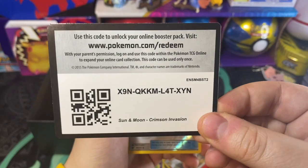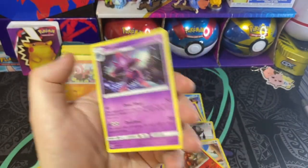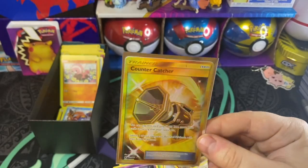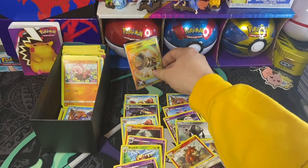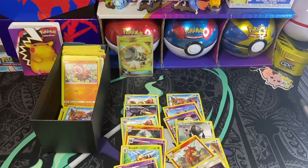Here's our online code. Let's see if we got lucky — and it's another Mismagius. Nothing too crazy. We did manage to get that Counter Catcher though. Always cool to see these hard-to-find rare cards being pulled. We always love to see the hits back-to-back, but sometimes that's how these trainer boxes be.